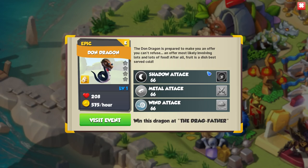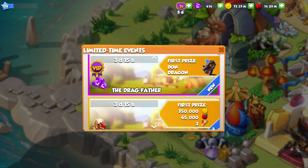So this is obviously mafia-related stuff, but we have never seen this dragon before. This is the first time we've ever seen him, and it's very strange that he's out in a gem spending event when we haven't even seen the dragon before. Either way, you can go check him out yourself in-game. Shadow, Metal, and Wind — so not the best epic that there is, but mostly I just want him for his design. But gem spending event means he's probably gonna be pretty expensive.